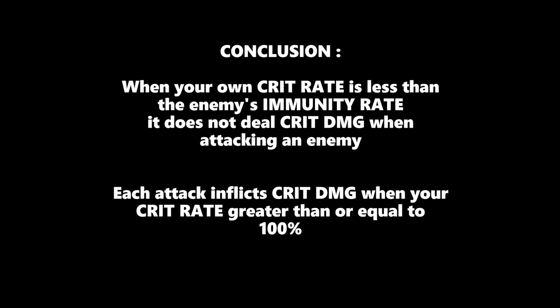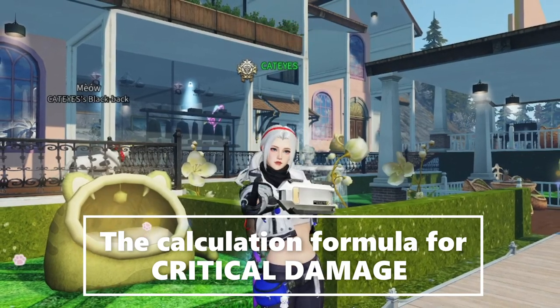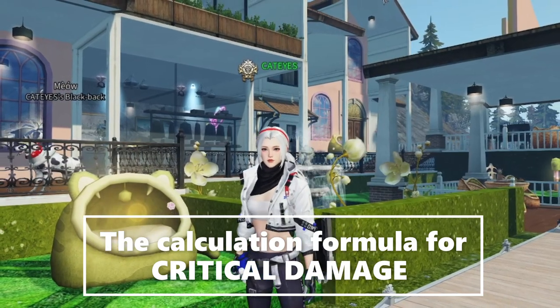Conclusion: when your own crit rate is less than the enemy's immunity rate, it does not deal crit damage when attacking. Each attack inflicts crit damage when your crit rate is greater than or equal to 100%. Now let's check out the calculation formula for critical damage.